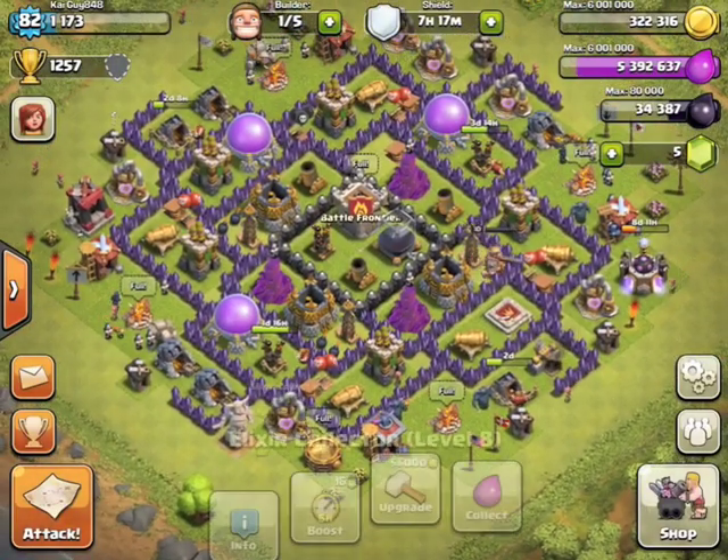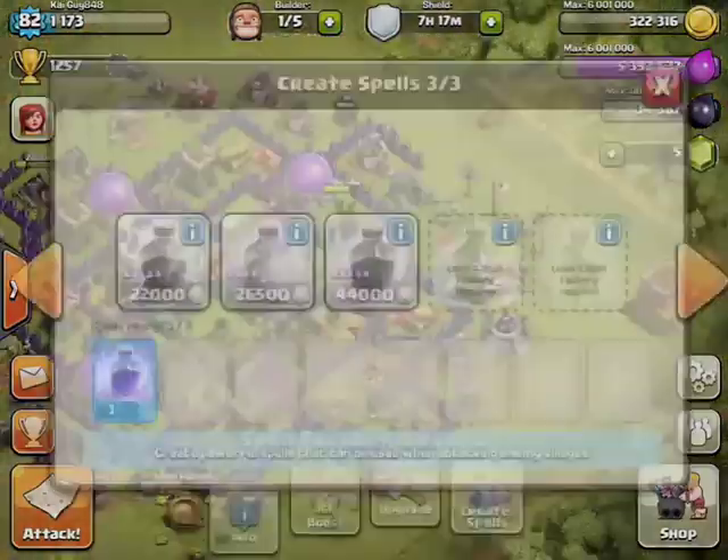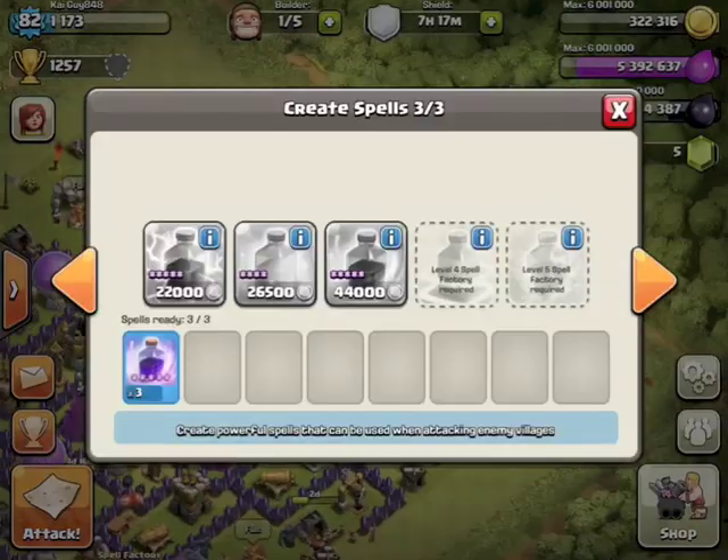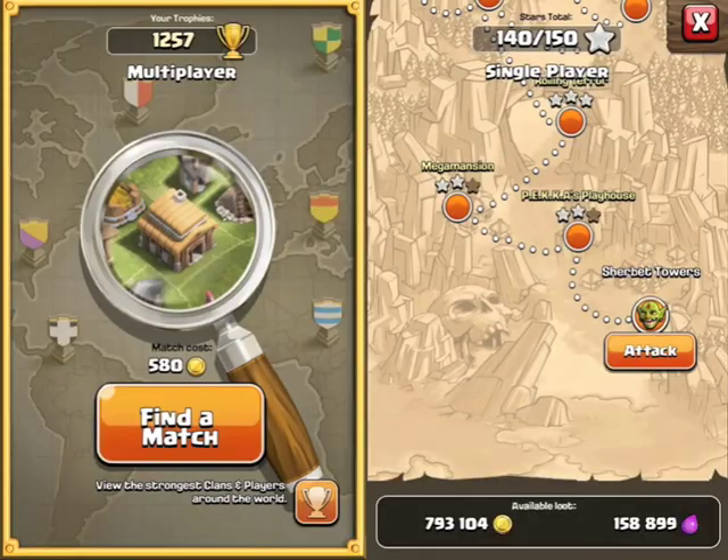Our army is three PEKKAs, two golems, 14 wizards, one archer, and four wall breakers, and of course three level five rage spells. This is all on Kai's account — he hasn't three-starred yet.